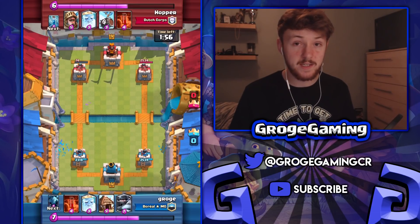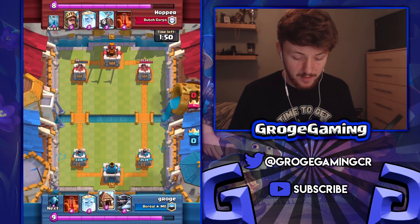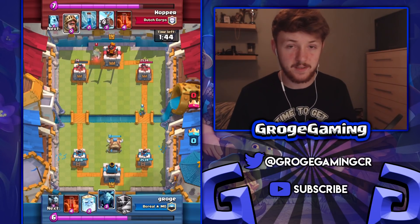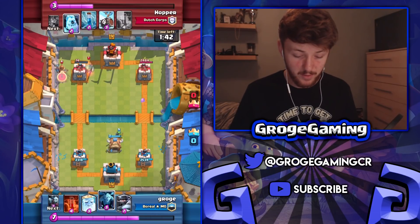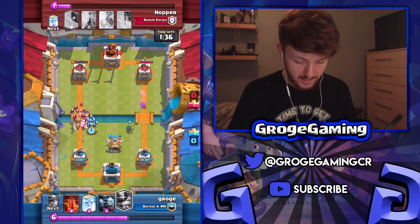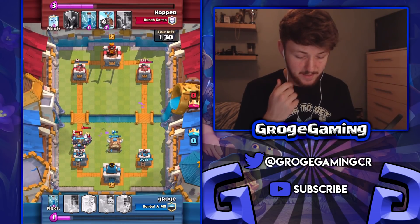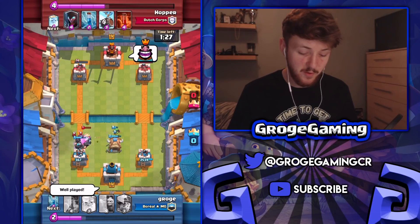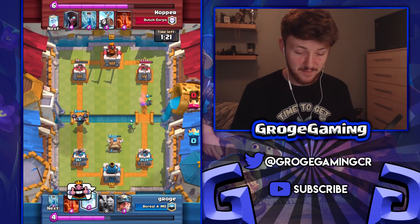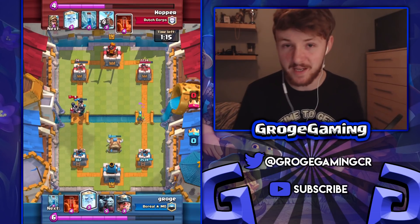Always look out for those spells at the start of games. In double elixir opponents can cycle back to their spells quicker, but in single elixir they're pretty much screwed. This was a bit of a mistake — I should have just gone in for a mega knight and let it sacrifice itself. The prince didn't retarget, it just kept hitting the tower through the mega knight, which was unfortunate. So we've both made mistakes and given up towers in the first minute and a half, but we do have a mega knight going at his tower.